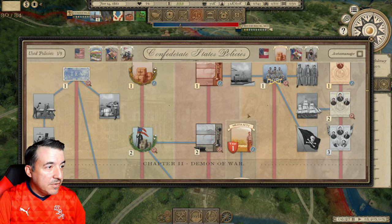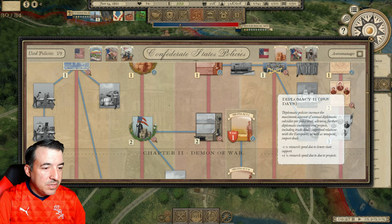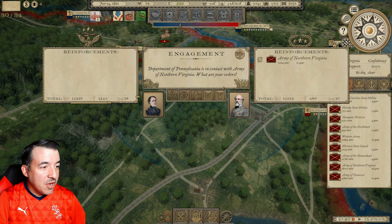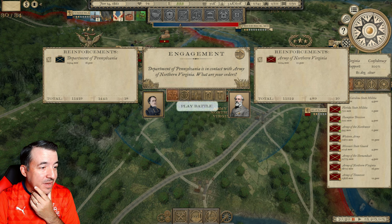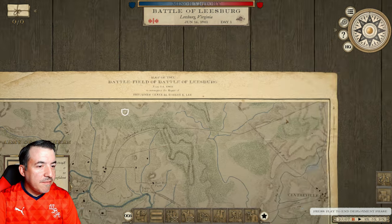If we can get those recruited units to arrive, we could pounce on the Department of Pennsylvania. I'm moving the Army of the Shenandoah to a place where I can help them fight with the Army of Northern Virginia. We're going to start moving Lee's Army even though they're really not in position to fight yet. Another policy available — trade deals will allow better prices when importing and exporting goods. Economically, I think it's a good idea to invest in that now. We've completed Industrialization Policy 1 and we might go right into Industrialization 2, or Diplomacy 2 to get better trade deals and some weapons import deals.